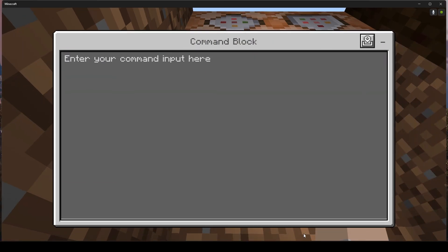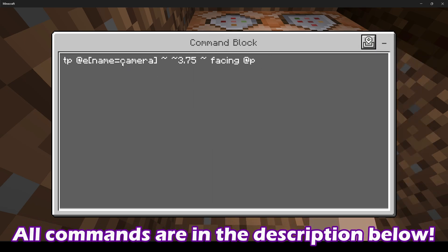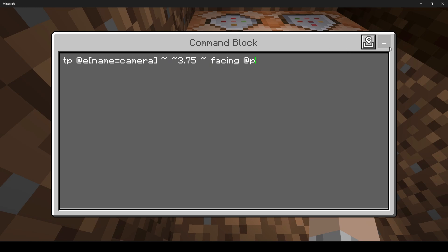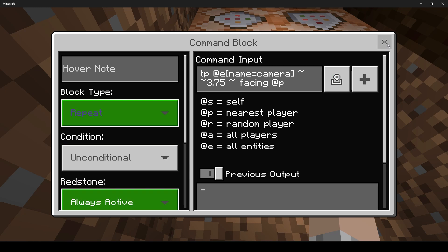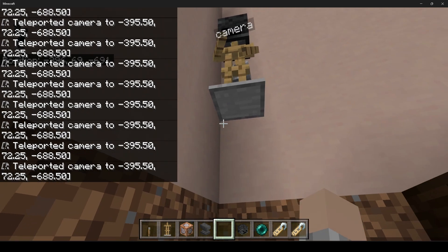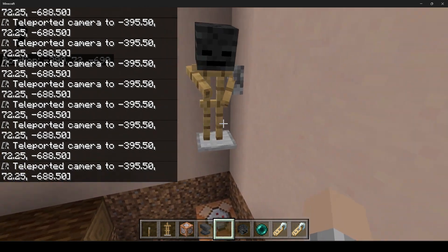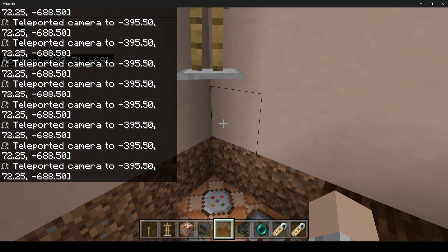Now we're going to put in our first command. The first one is going to be: tp @e[name=camera]. If you used a different name, replace that here. Set it to 3.75 facing player. Change this block to repeat and always active, so it will continuously teleport the armor stand to that same area and it does not fall down. As you can see, it's following the player nicely — at 3.75 blocks high, right above the command blocks.